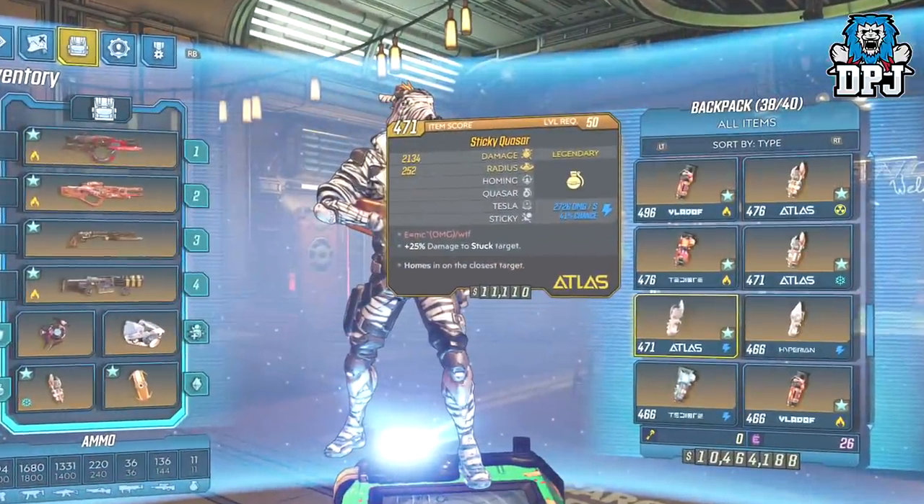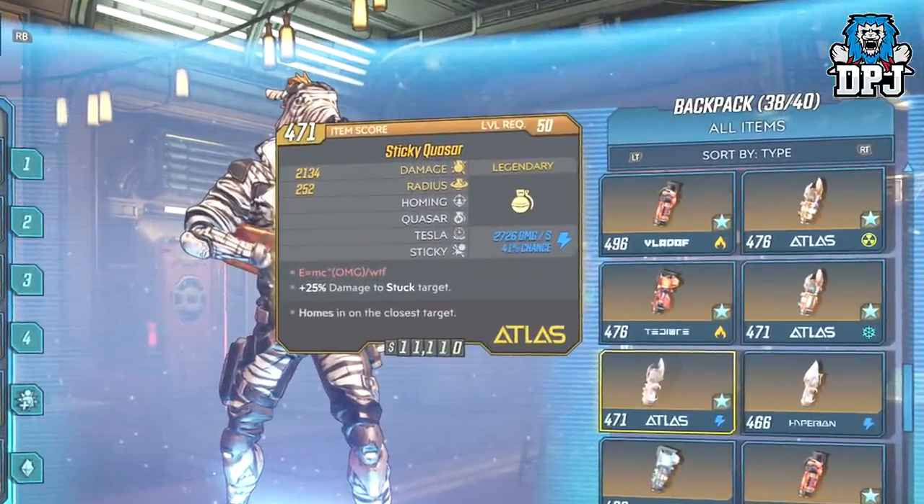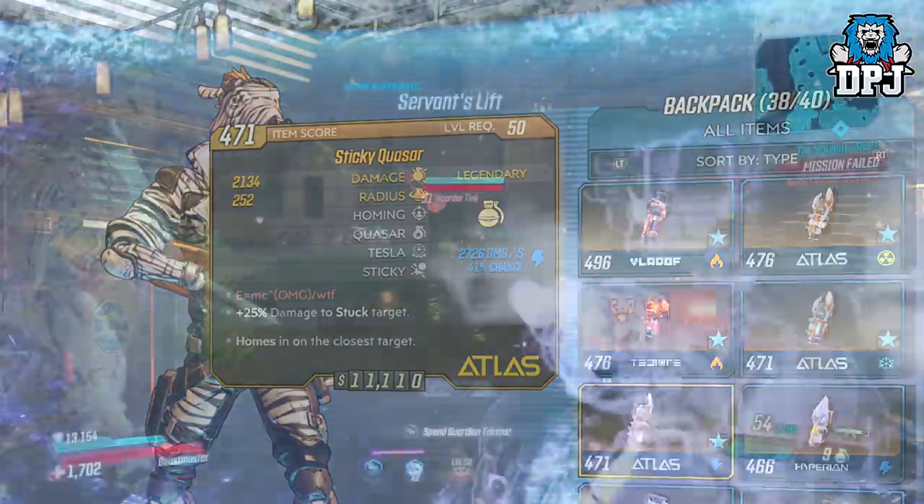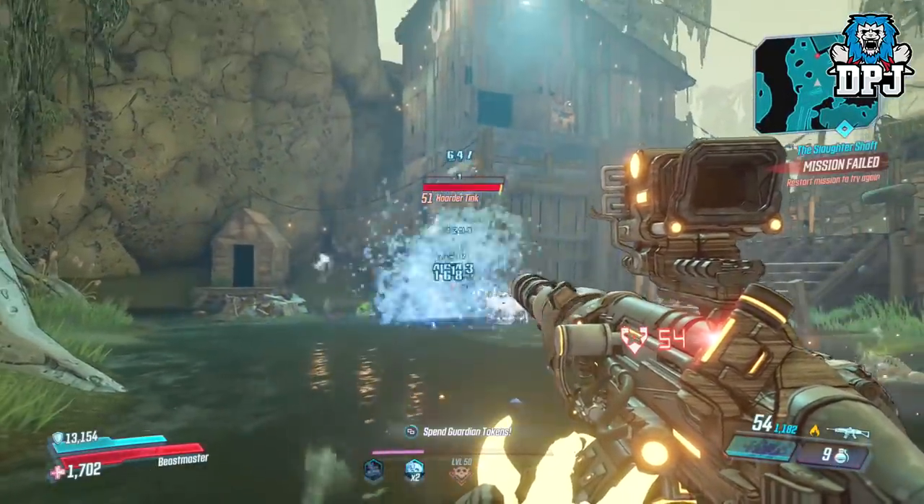The other way, which works on all characters, requires a certain grenade. This one is called the Sticky Quasar, but it also has to have the 'homing on closest target' mod on it. This grenade also freezes the loot tink in place, but it isn't anywhere near as effective as the phase grasp tactic. But it does indeed work — just throw it at the loot tink and sometimes he will freeze in place.